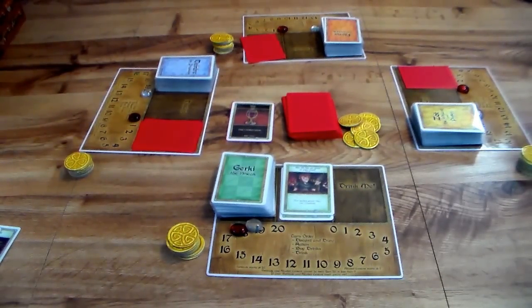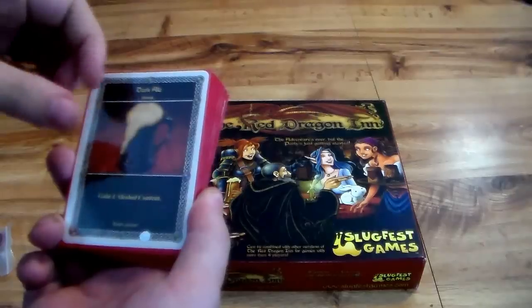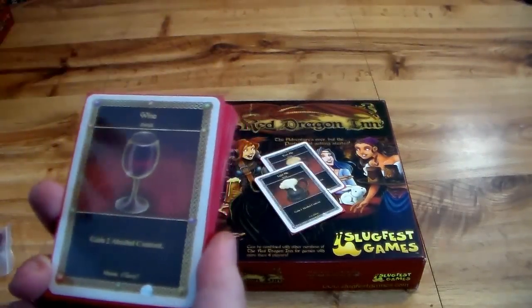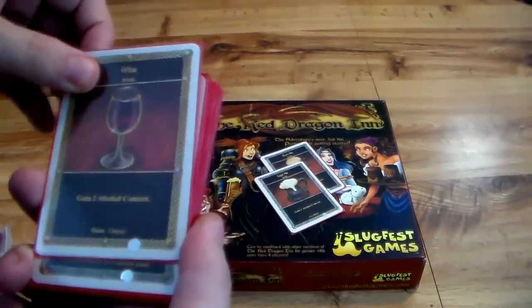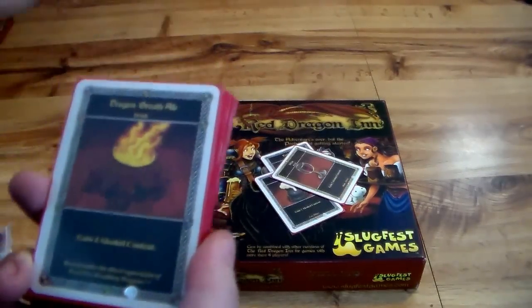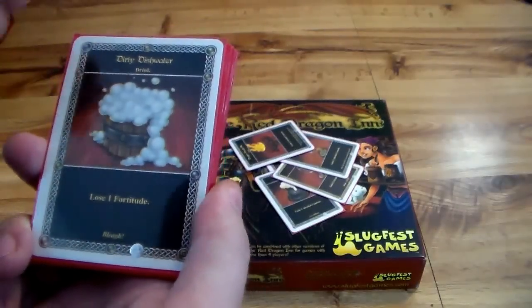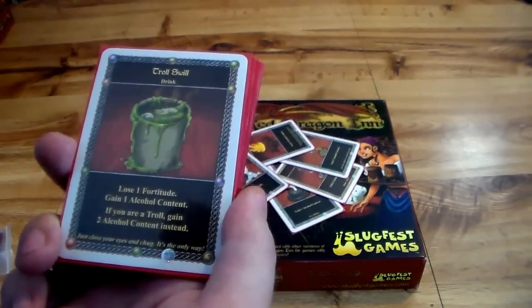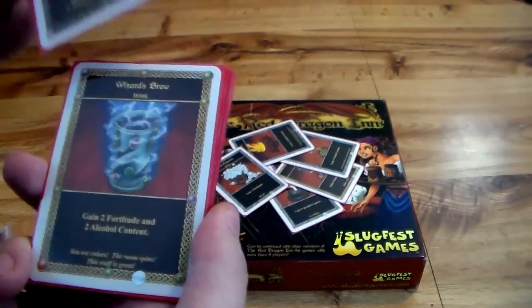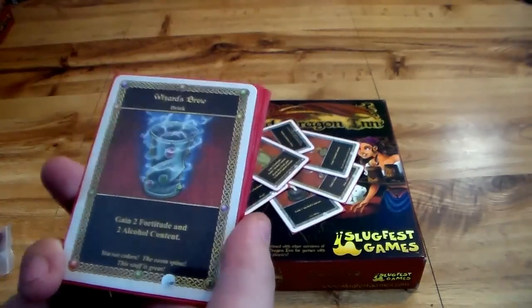Now let's go over the drink deck. It starts with the variety of alcohol content that you gain: one with the dark ale, one with the light ale — and I love the art, it's very simple but charming. The wine gets you two alcohol content. Then the elegant elven wine gets you three content. Then the big whammy: dragon breath ale — that's four content. Then you get into the kookier ones: dirty dishwater — you lose a fortitude. Troll swill — lose a fortitude, gain one alcohol content, but if you're a troll gain two. The wizard's brew — gain two fortitude and two alcohol content, so you're moving the scale a little bit.